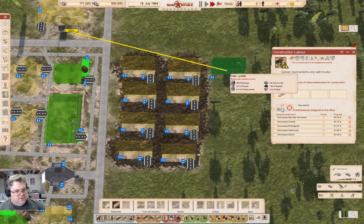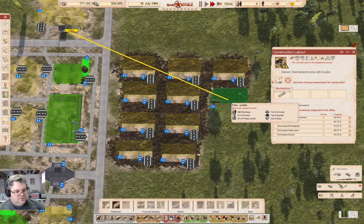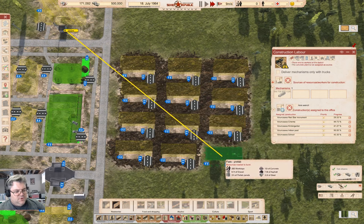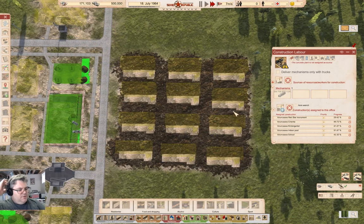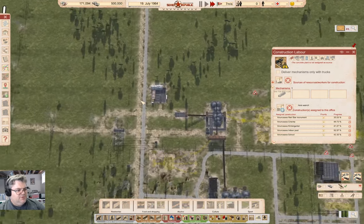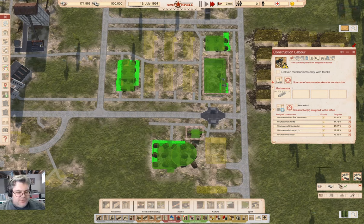If I put another row of those in - right, okay - those will serve as additional housing there. Meanwhile, our construction is at a third of the way done on the monument. The monument is going to be critical because that's what's going to keep our loyalty from going too low so that everybody doesn't escape - that would be bad.